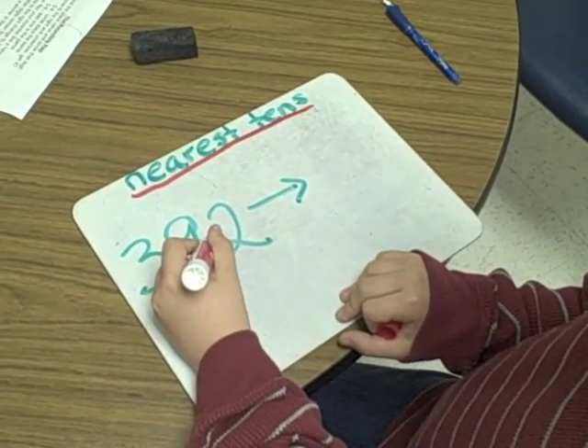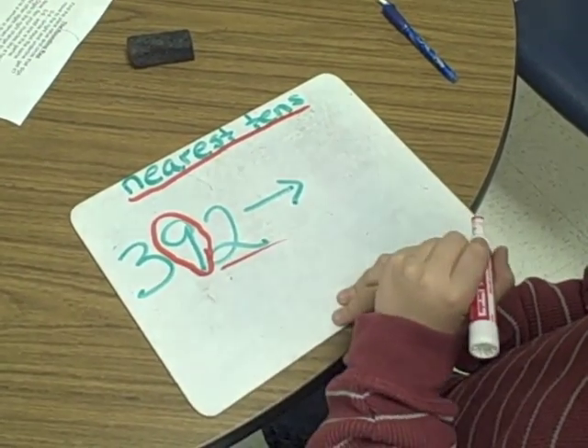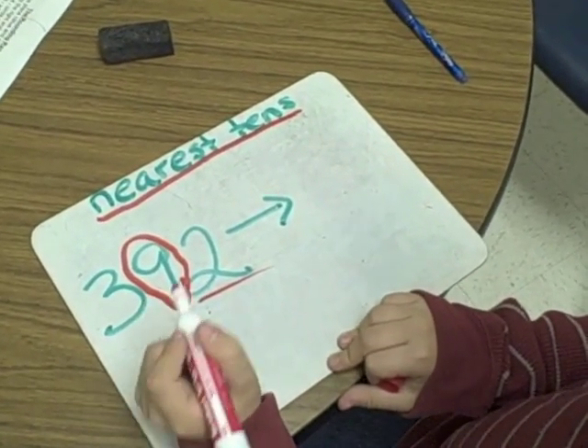Find the place value and circle that digit. Move to the right and underline, get it? Zero to four, circle stays the same. Five to nine, add one, is the game.